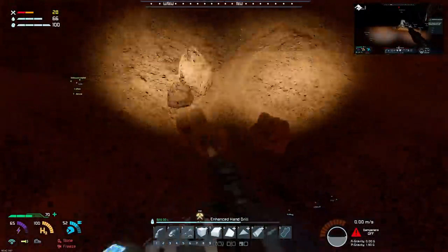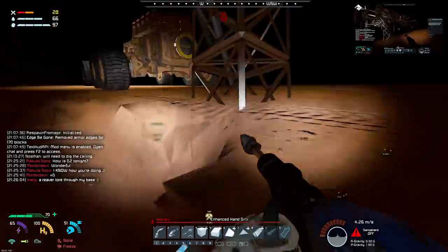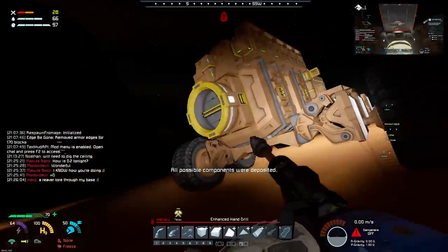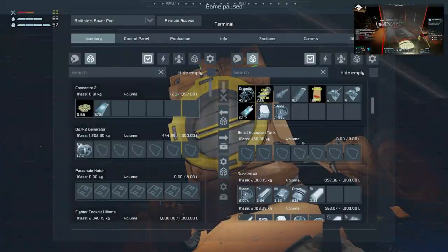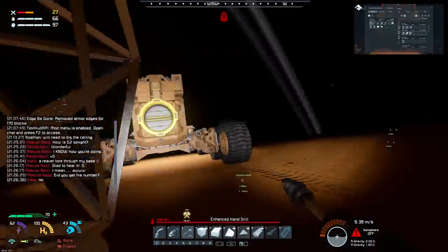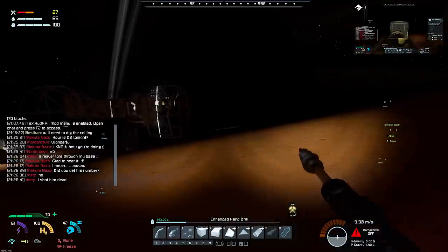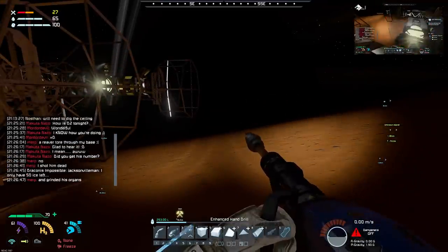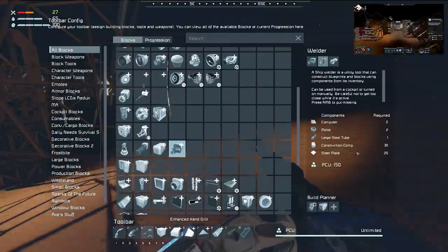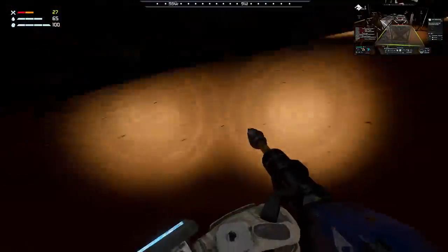See if you can lay out where I can put the refinery and assembler. We can't build a cargo container because we can't make the grids we need for it, but we can make connectors and connectors have a large amount of storage space. We can also make welders, so we can use a welder as a cargo container. A welder on large grid just takes one large steel tube and a bunch of other bits which we can manufacture from our survival kits.